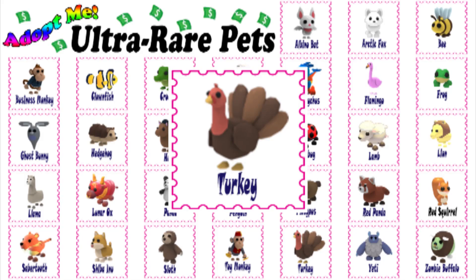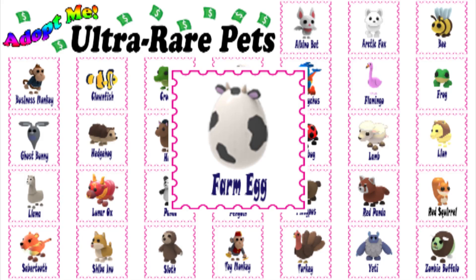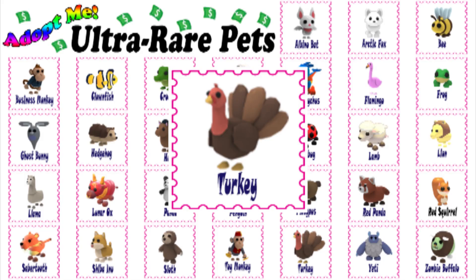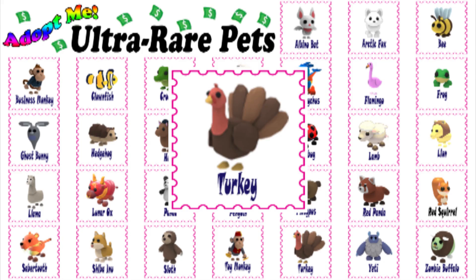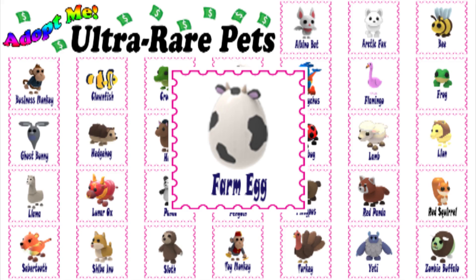The turkey is one of the 9 pets that were available in the Farm Egg in Adopt Me. It is a limited ultra rare pet, and players had a 7.5% chance of hatching one from a Farm Egg. The turkey was added into the game alongside the other farm pets on November 22, 2019, after the Jungle Egg. It is currently only obtainable through trading or by hatching one from a Farm Egg.